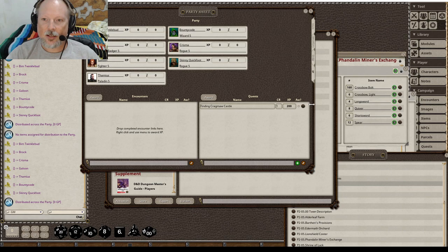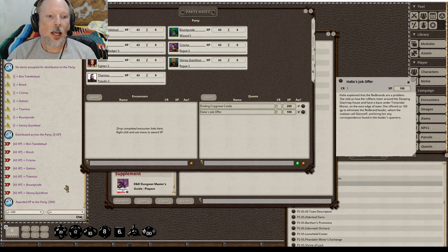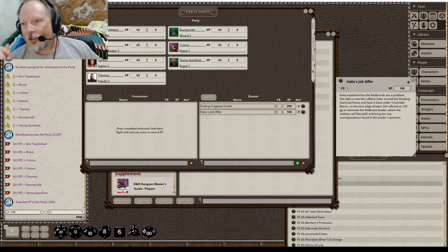Then there's XP. This is the one for XP — drag completed encounter links here. If we have one offering XP, we drag the shield icon over, assigning XP to the characters. We click Award and boom — it assigns XP points to all party members in your party. If you're using experience points, this is a very easy way to take the experience points from an encounter, plug them in, click that button, and it applies experience points across the whole party without you having to do anything. As they accumulate enough experience points, they'll eventually level up and go through that process as well.